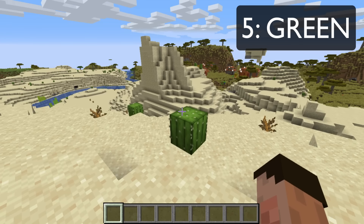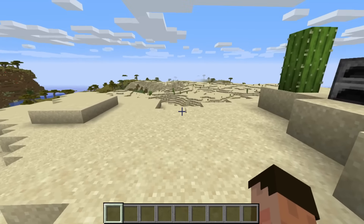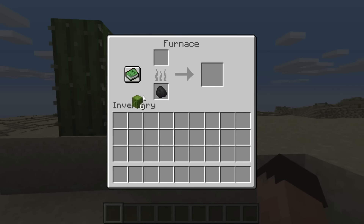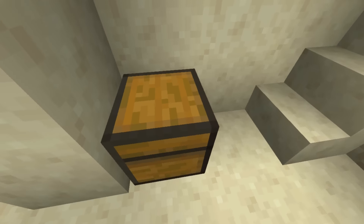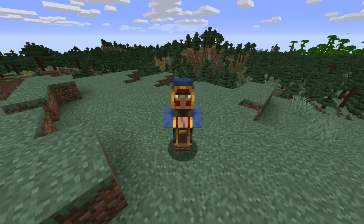Next up on our alphabetical list is green. To get green, you have to come to a desert, because you need some cactus. Get yourself some cactus, put it into a furnace, cook that up, and the result will be some really nice-looking dye that you can turn anything green with. You can also find green dye in the chests of some desert houses, and of course there's always the wandering trader.